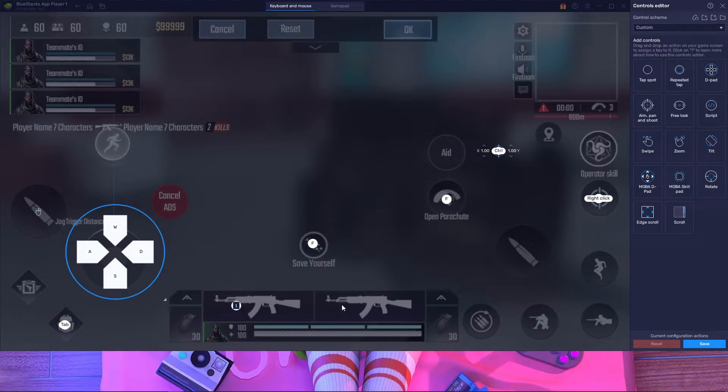For weapon switching, I'm going to use 1 and 2. For healing I'm going to use 4, grenade I'm going to use 3, reload is R, slide is C, and the other button I'm going to use Z. For jump, I'll use Space.